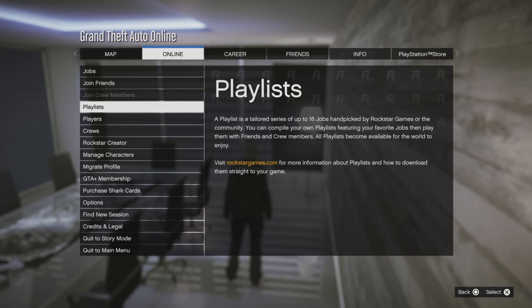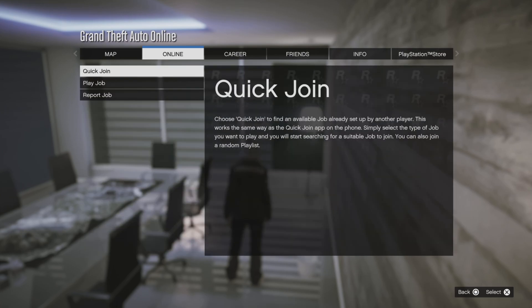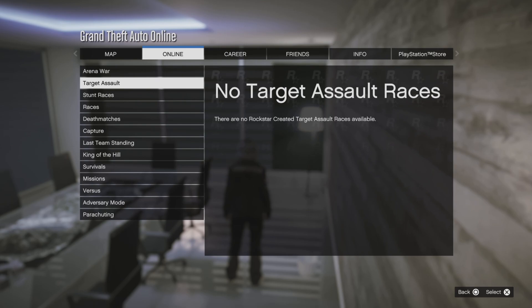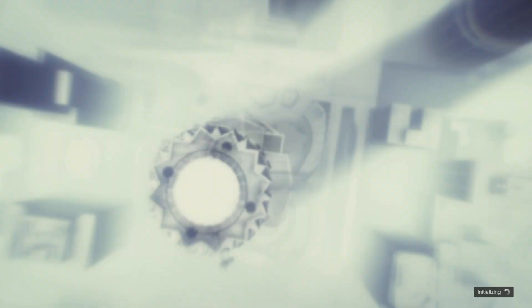You're gonna want to go to the pause menu, go to Online, go to Jobs — just checking the friends online — but go to Jobs, go to Play Job, go to Rockstar Created, go to Races, and then go down to the Cayo Perico bike race and subscribe, then start it. This can be done with just one player.